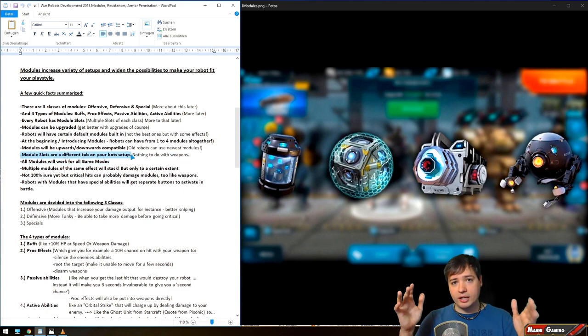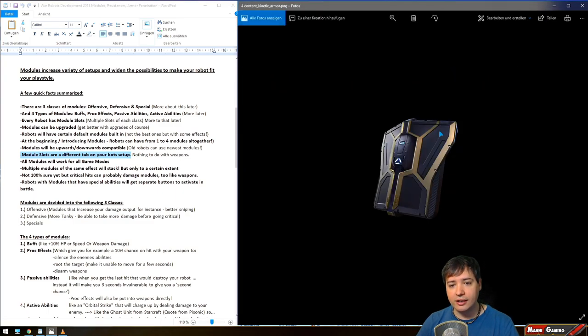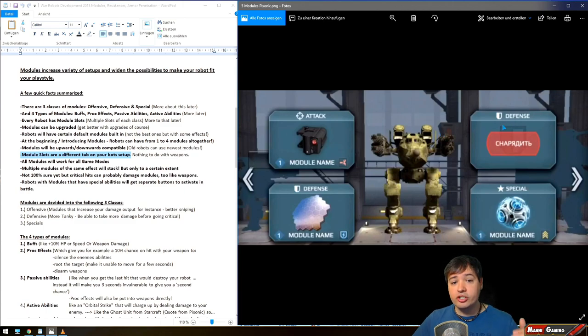Module slots are a separate tab on your bot setup — it has nothing to do with weapons. Right now you have a tab with your four weapons on the Griffin, and there will be an additional tab you can click on. This will then display your modules — attack modules, defense modules, and a special module, for example what the Rogatka has.